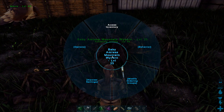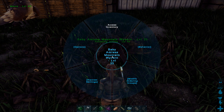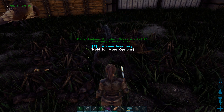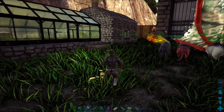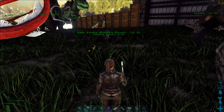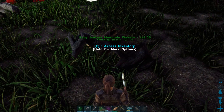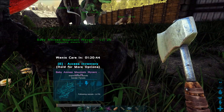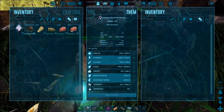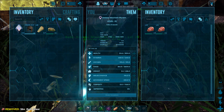Here we go — mountain wyvern! We have one! Let's turn off all these fires. You can't actually see anything right now — you can kind of see it looks different just from the shadow. We're gonna get it out here and have an awesome look at it. Oh my god, look at how cool these things are! Let's set it to follow me — behavior lowest. Let's see if we can get him to move.